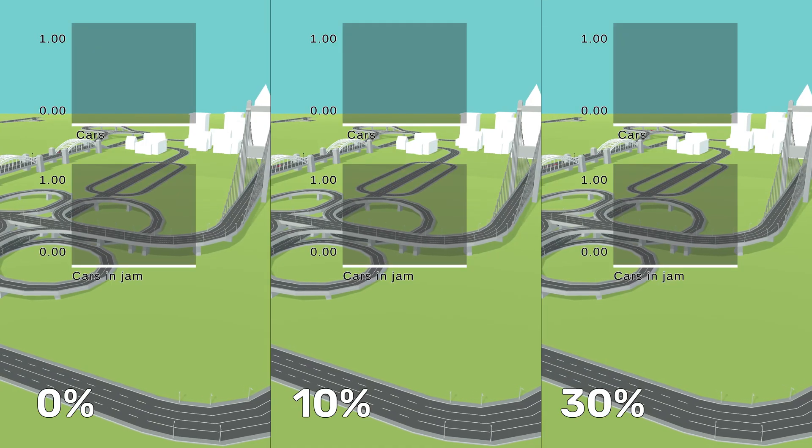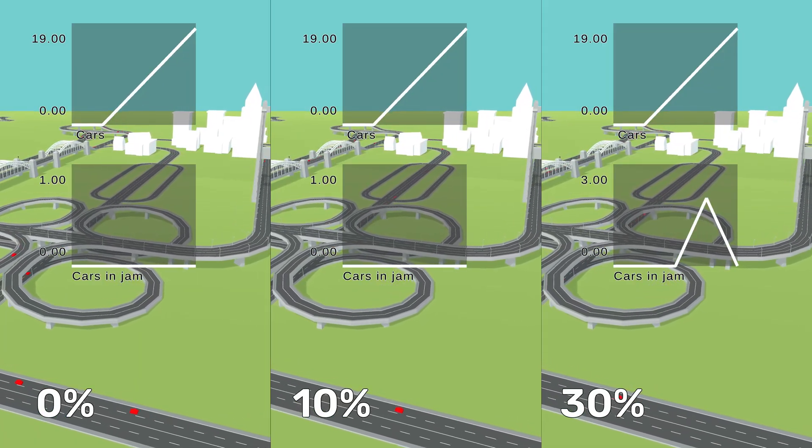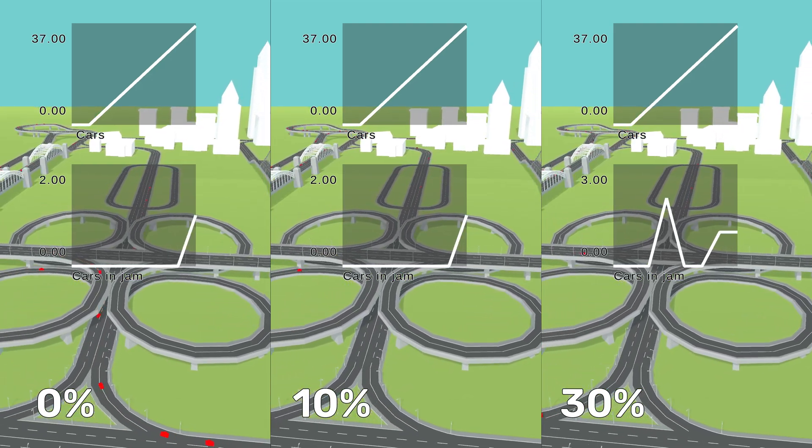But I know what you're thinking: maybe it's better to drive that way, but it wouldn't matter if only you do it because nobody else would. You might be right — I actually have no idea — but I want to test that. I'll run three tests: the original simulation as control, one where only 10% of cars use the CTFO algorithm, and one where 30% do. I want to test if only a few people driving well influences the whole system — maybe a lot, maybe a little. I genuinely don't know, let's test it.